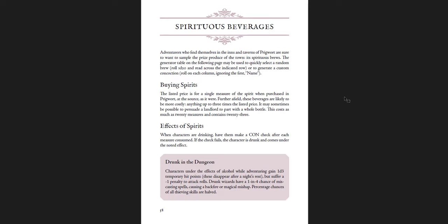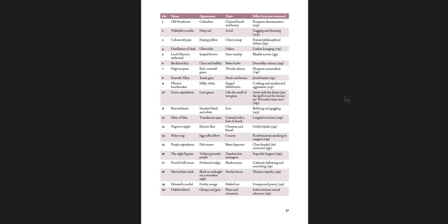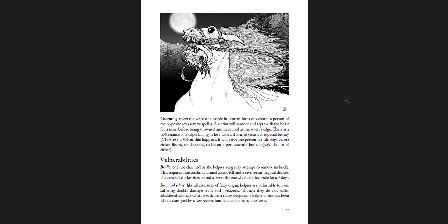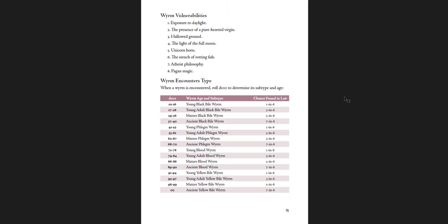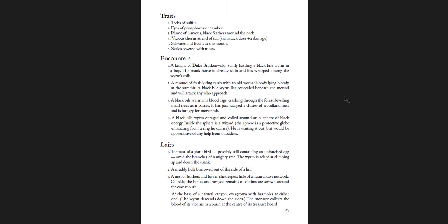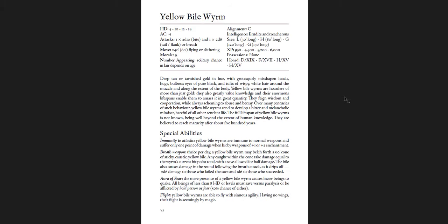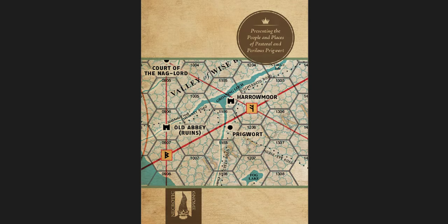Spiritist Beverages, because of course you've got to have drinks. There's a D20 table for your own drinks that you can read straight across or roll randomly. And then Monsters of the Wood: the Kelpie and the Worms — there's the Black Bile Worm, the Phlegm Worm, the Blood Worm, and the Yellow Bile Worm, which are of course the four traditional humors. That fits perfectly with the setting and tone of this game. And the map of the area around Prigwert. So that's number six.